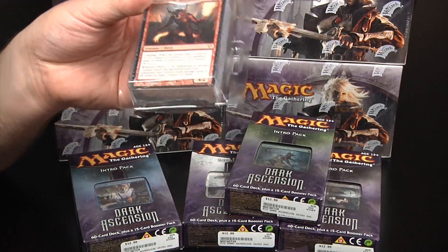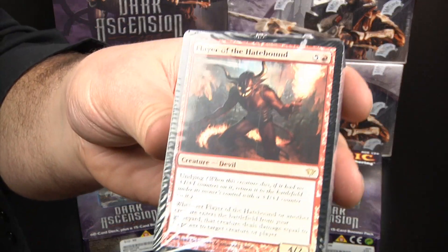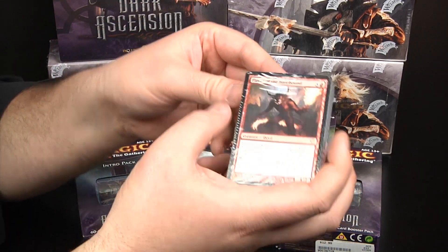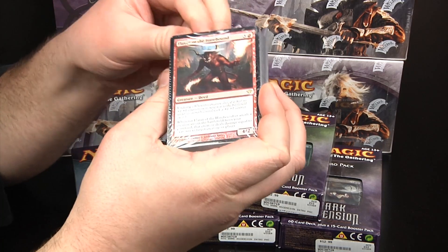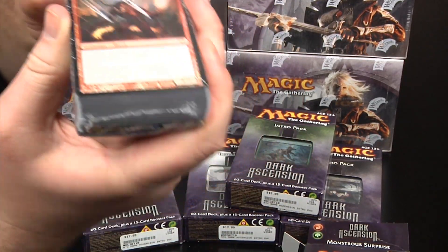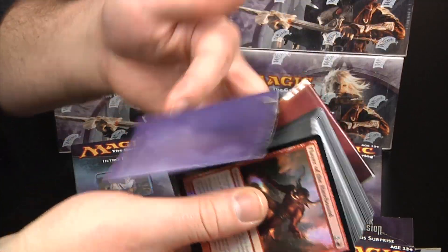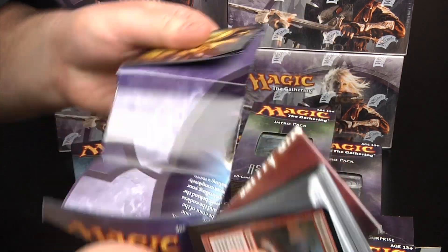So when you open it up, you've got your fat pack here, which we'll open up in a moment. Inside the pack is one unopened booster. So when you open up your fat pack, this is a great way to just kind of get started. And in the back here, you've got a little Dark Ascension poster.